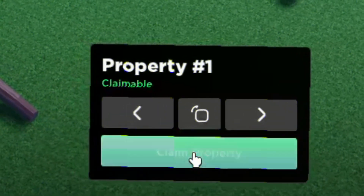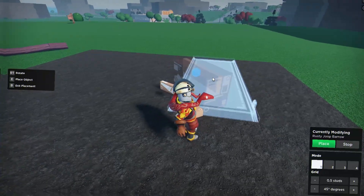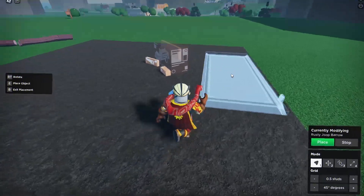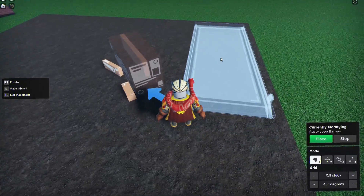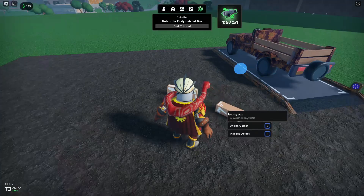The first thing we have to do is claim our property. We need to unbox the structure — hey, we get a bed! Then we're going to place this bed over there. Ding! I figured it out. Our truck looks like crap.